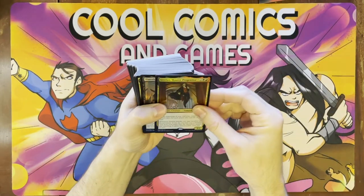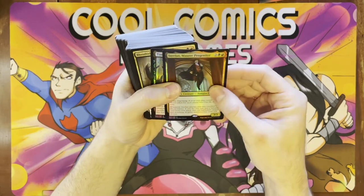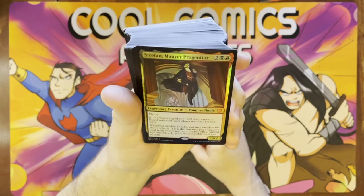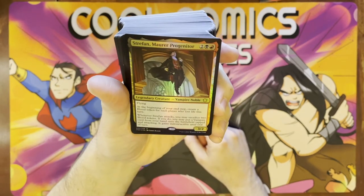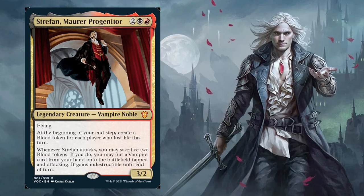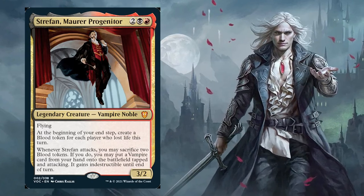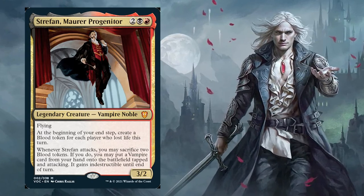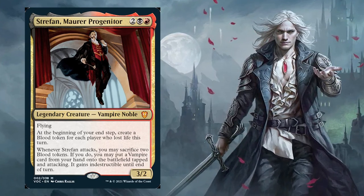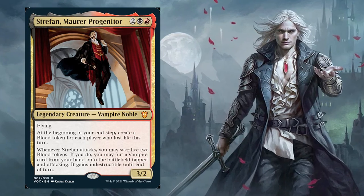We got Stefan, Moral Progenitor. I'll go over just a couple of the cards in this set that are new that I really like. This is Stefan, Moral Progenitor. He's two colorless, a black and a red. So we're cutting out white out of the vampire list here. Flying. At the beginning of your end step, create a blood token for each player who lost life this turn. So anytime you hit somebody, you're going to get blood tokens. Whenever Stefan attacks...